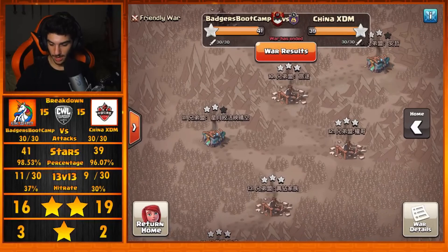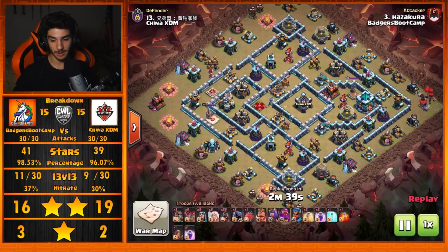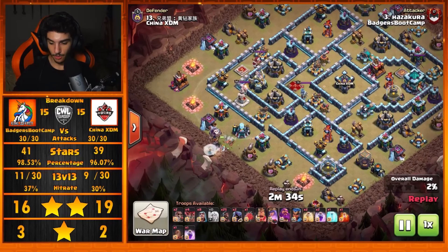Let's go ahead and jump over to a few replays here to show off a few of the triples that Badgers Bootcamp had. We're going to start with a Queen Charge Hog Rider raid from Hazakura.